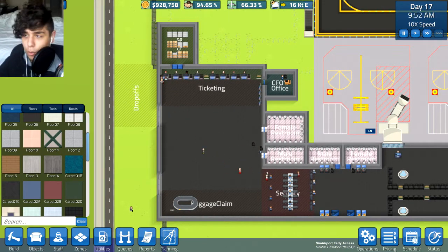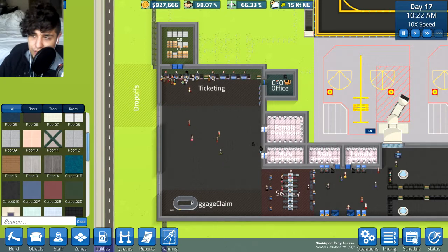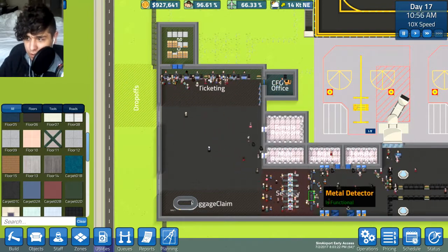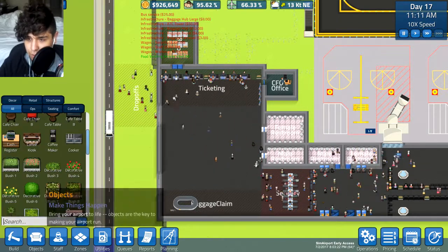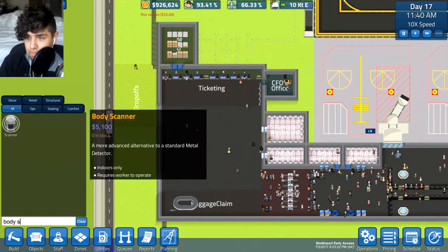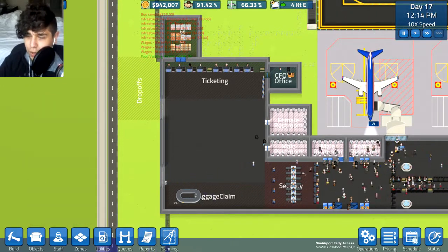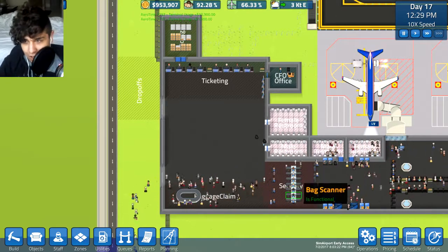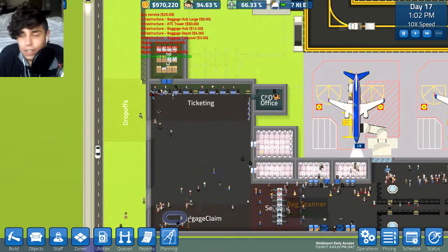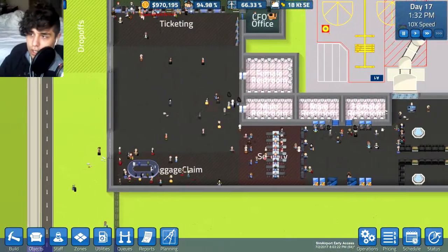I'm going to do like what I did for the last series of SimAirPort, where I had a pretty big security area with body scanners and metal detectors. The one thing I don't like is that body scanners and metal detectors do the same thing, so there's really no reason to have body scanners unless you just like the look of them. Metal detectors are 2,800 and body scanners are 51 — wait, yeah, they do the same exact thing. It doesn't improve security, so we're going with metal detectors to save money. The metal detectors and ID check stands have been doing their job.